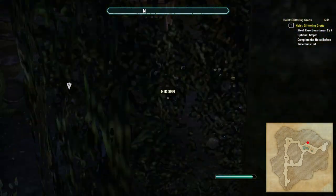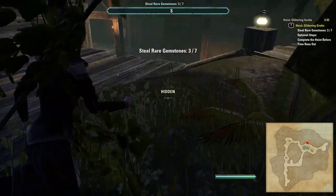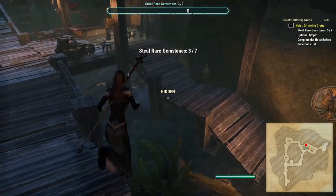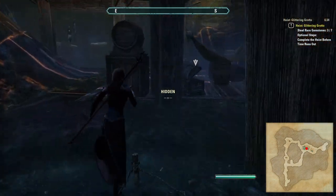In the top left is a hidden room that may also spawn a possible gem pouch. Another location where the gems might turn up is right at the very bottom of the room — just be careful of yet another tripwire trap in the water here.